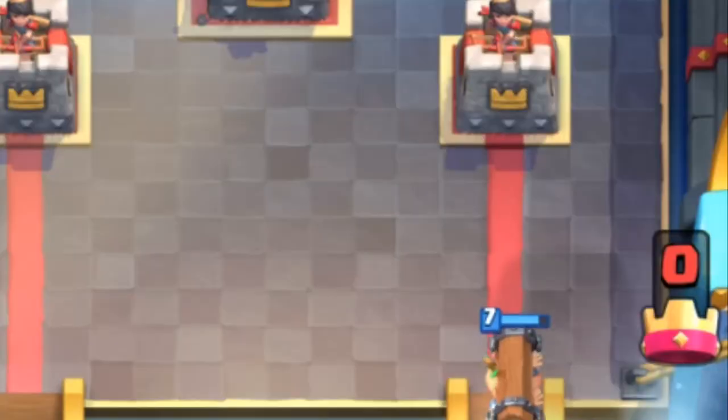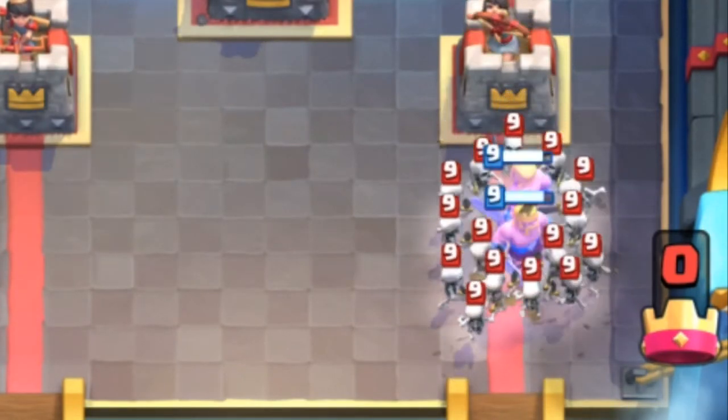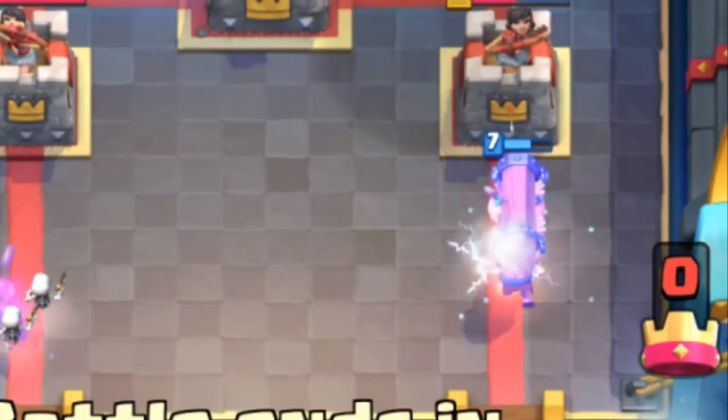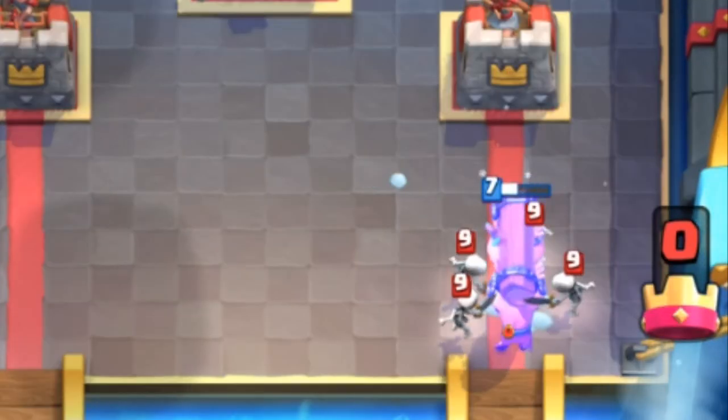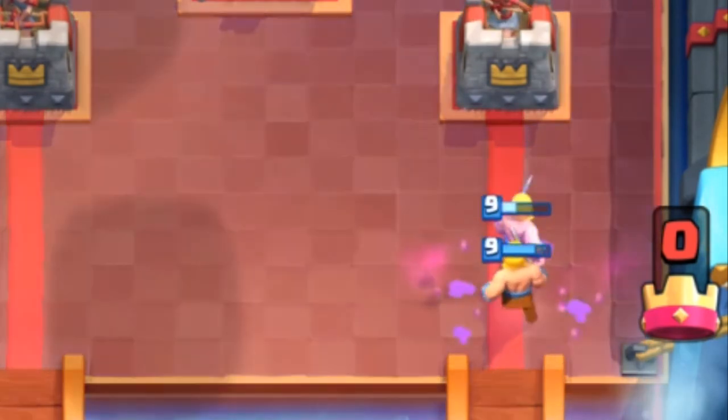Getting into cards to counter the Battle Ram for a positive elixir trade: you can use Skarmy if your opponent doesn't zap, a Tombstone, Minion Horde, Goblin Gang, Electro Wizard, and even an Ice Spirit and Skeletons. For a completely positive elixir trade though, you need to be wary of whether your opponent has Zap or Log.